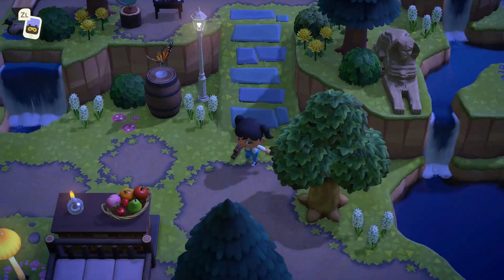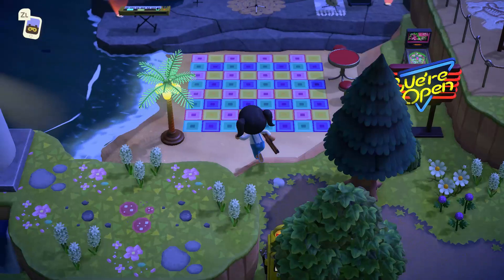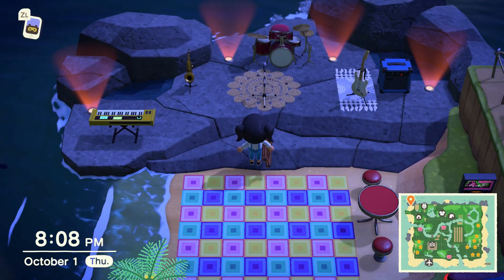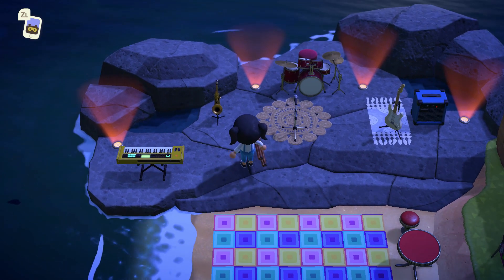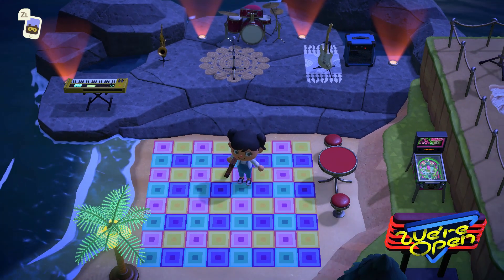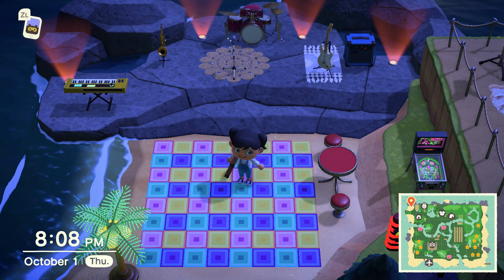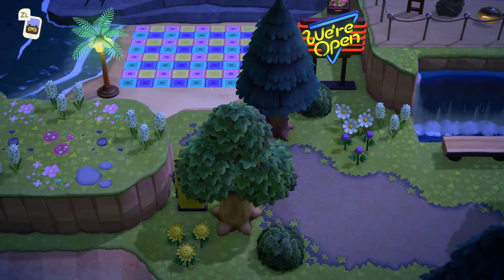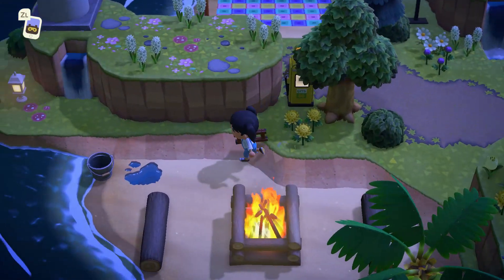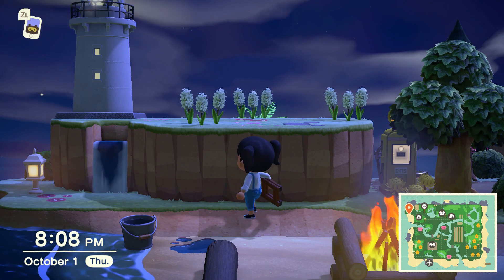We go back down, front of the museum, and then we have a beach party. At first it was going to be small and intimate — some guitar and keyboard — and then it turned into like this 50s-themed Happy Days beach party. I don't love it, I don't hate it, I'm thinking on it. Got a lighthouse — same thing, I don't love it, I don't hate it, I'm thinking on it.